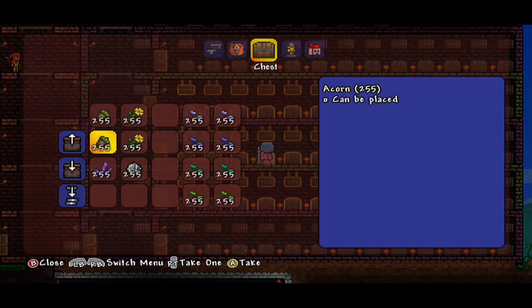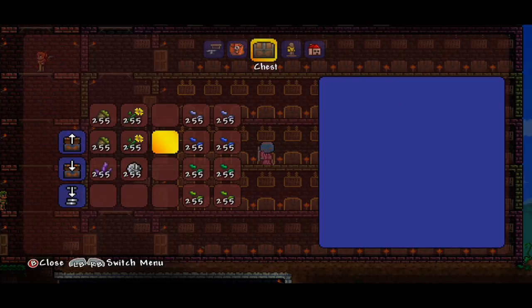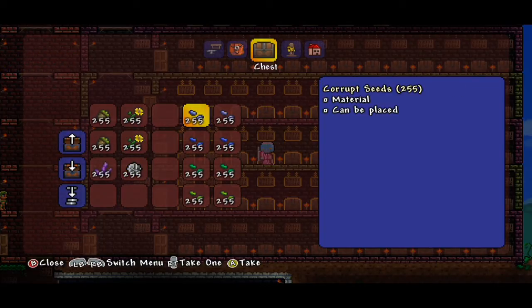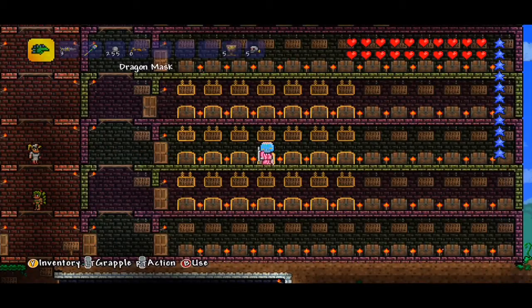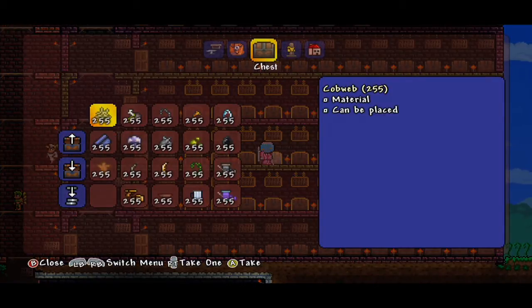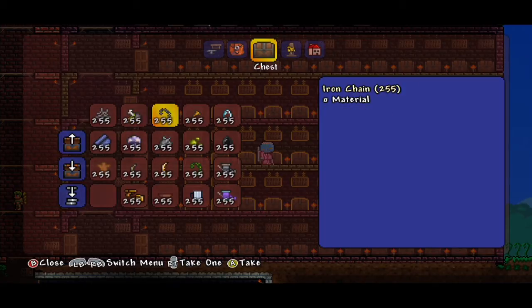We have items you can plant, ranging from acorns so you can grow trees. We have the crystal shard, boulder — watch out for those — sunflowers, corrupt seeds, mushroom grass seeds, grass seeds, jungle grass seeds — seeds for days. We also have cobwebs and the rotten chunk, which looks disgusting.